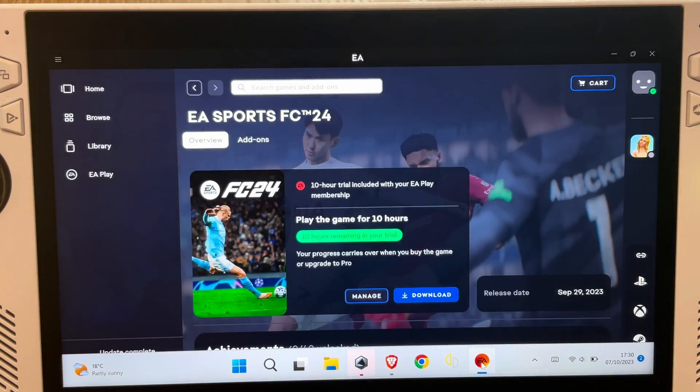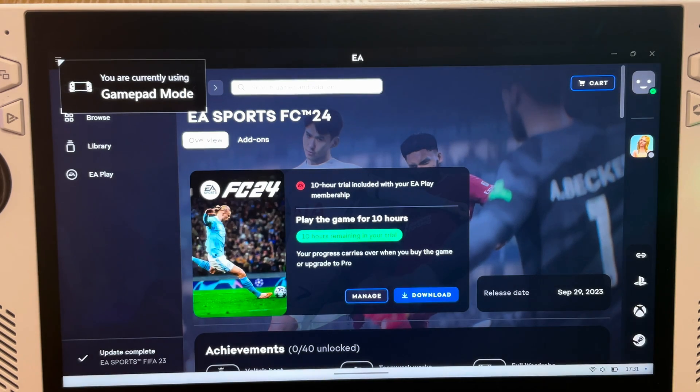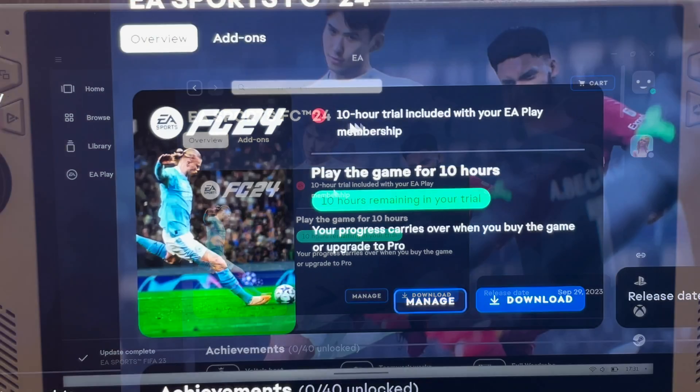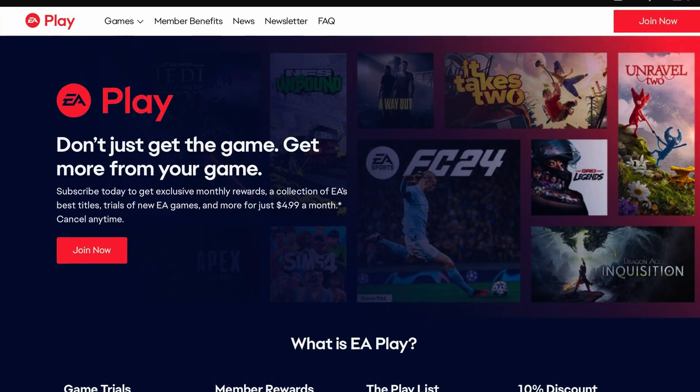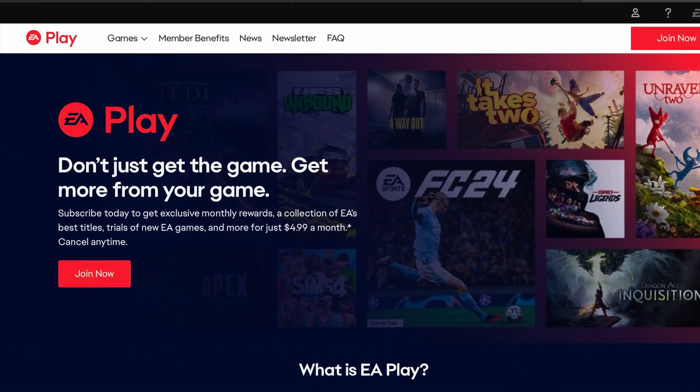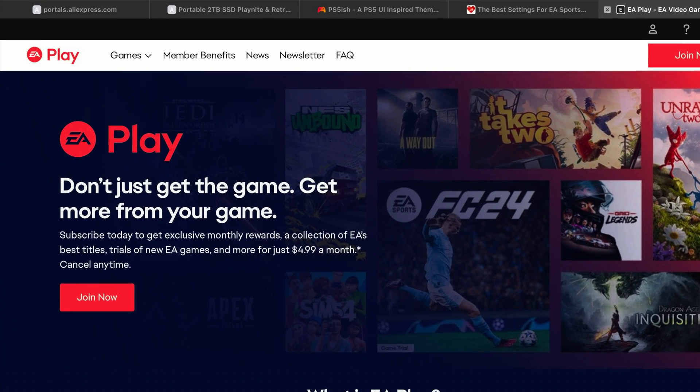Let's dive straight in. For step one, head to the EA app to download the game. If you're not a football fan, test it out with the trial. If money is tight, it's available on the EA Play subscription.